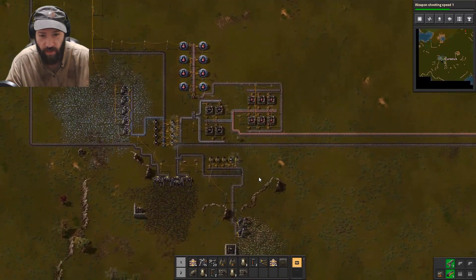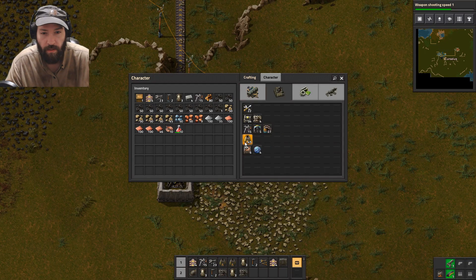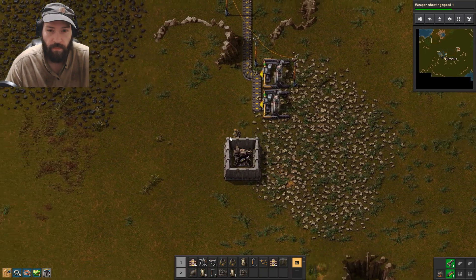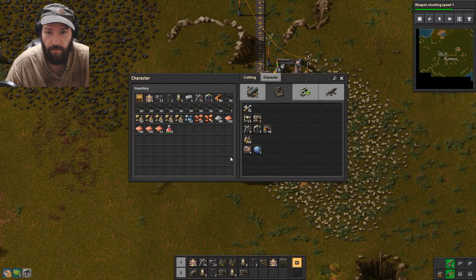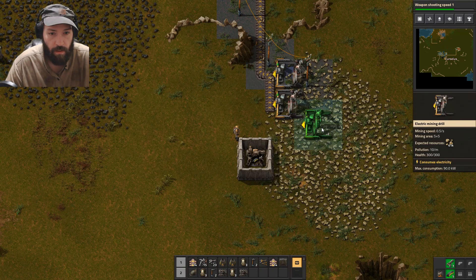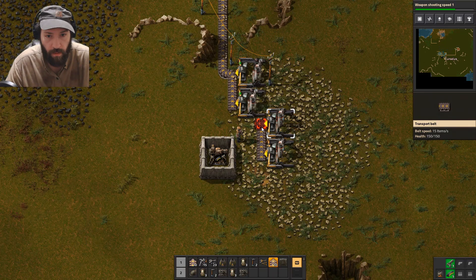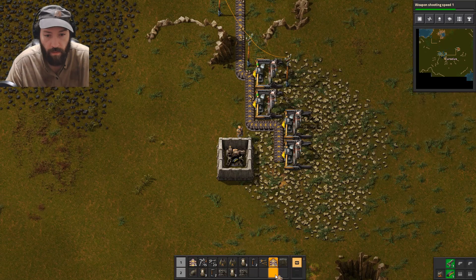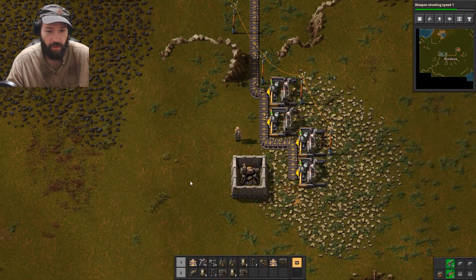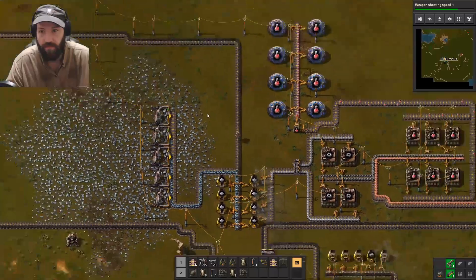Now I need to kind of increase stone production here. Yeah, we kind of need more stone, so let's get more stone. And now we'll have more stone to put into the furnaces here to make brick. Should be enough now.